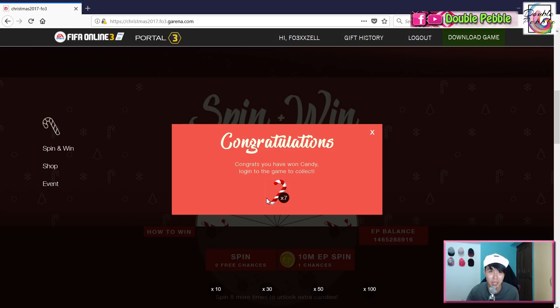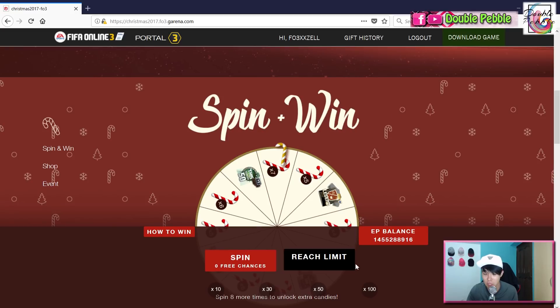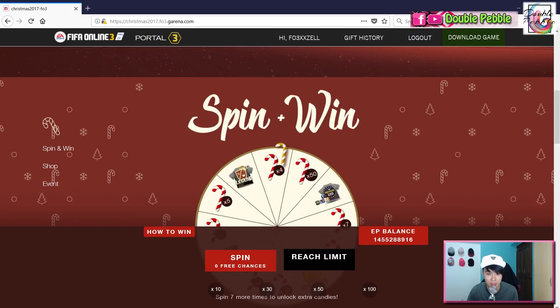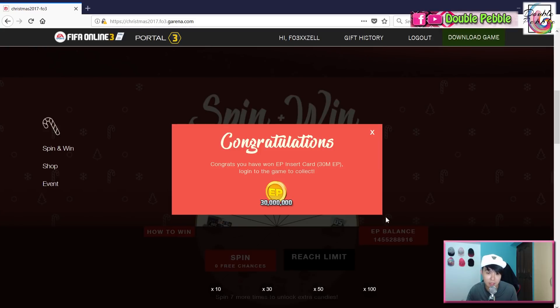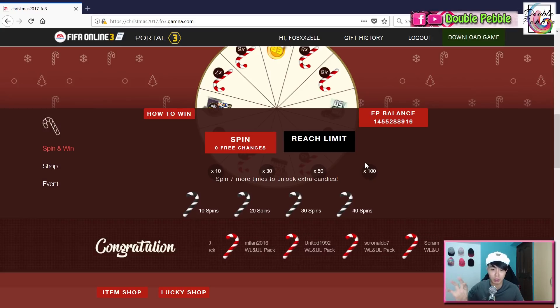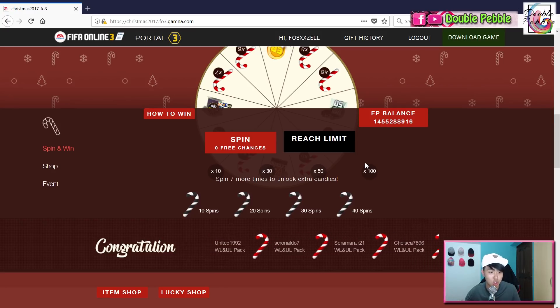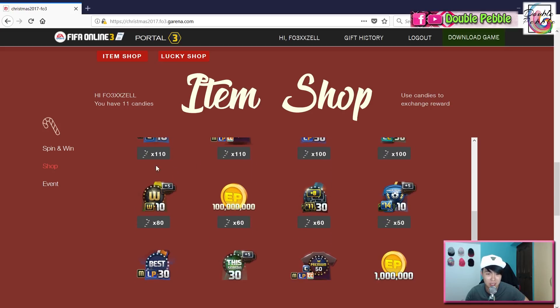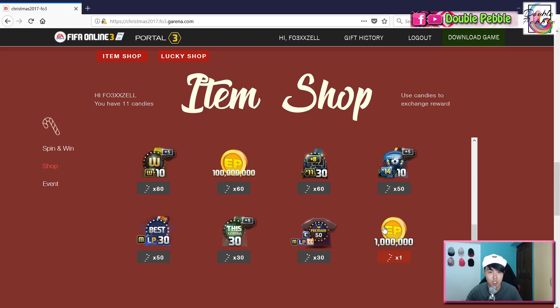I'll talk about what you can do with these candies after I finish spinning. Let's finish the last spin and see what prizes you can get — there are some pretty nice packs. Oh, that's 30 million, nice! So with your candies, you can go to the item shop by scrolling down. The top prize is the World Best Top 15 pack, including your ultimate legend and world legend ultimate best, which costs 400 candies.